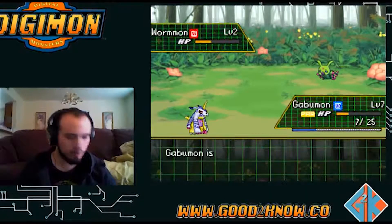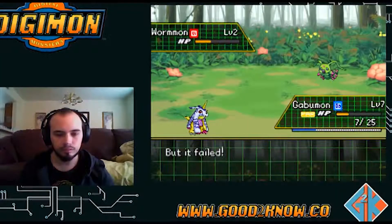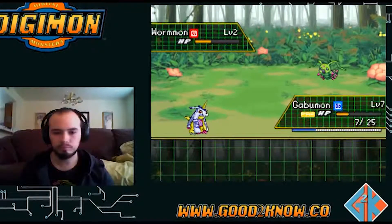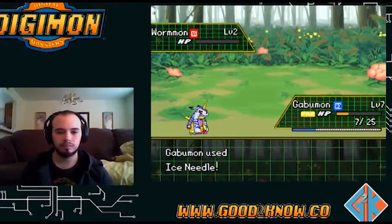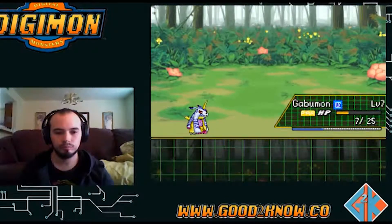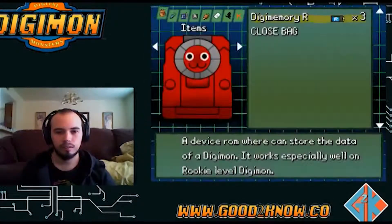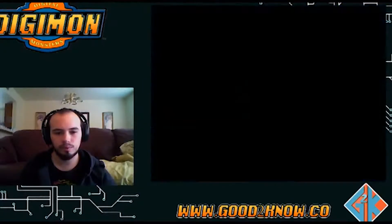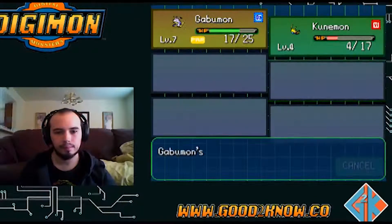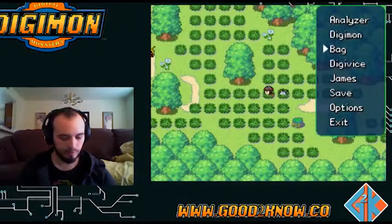Oh, I can't escape - and I'm paralyzed too! Crap, I forgot. Oh no, this isn't good. Yes, okay - I gotta heal. Nope. Mushroom, use. Okay, gotta go and get this Kunamon.